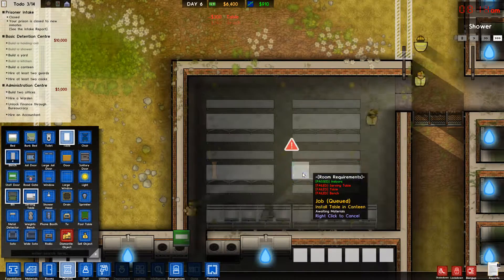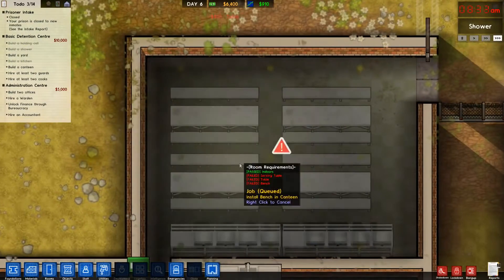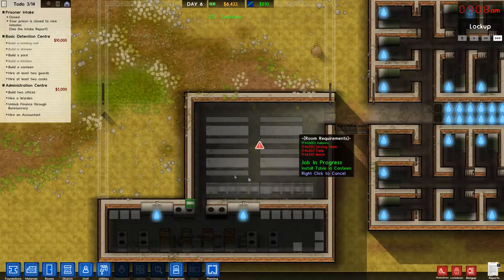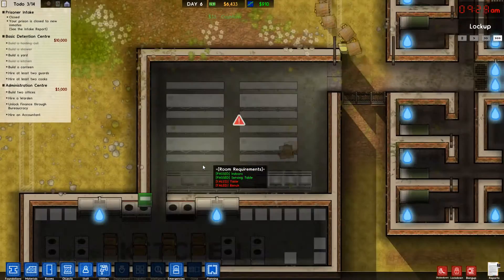We're only going to have 27 people. Four times... how many people can sit on each one? One, two, three, four. So it's four times two. That's eight times four — eight, 16, 24, 32. So there we go. Perfect. We should be perfectly fine. Hopefully.